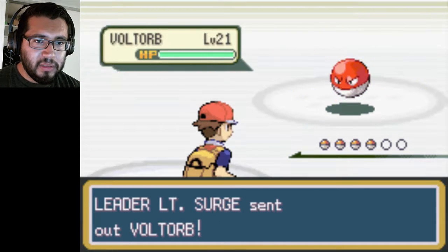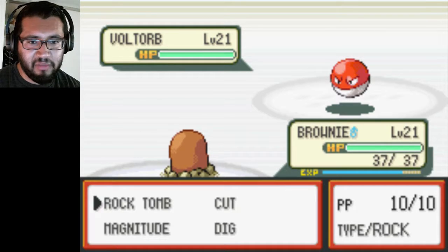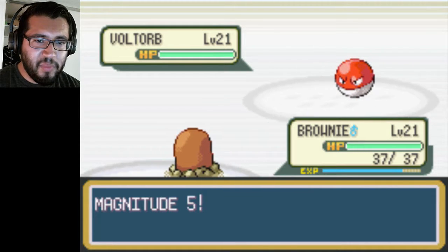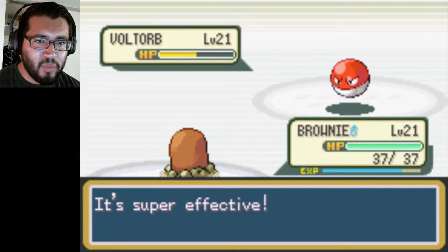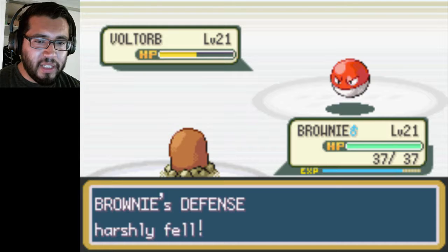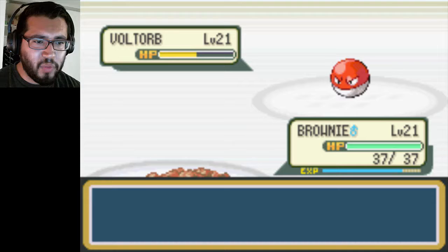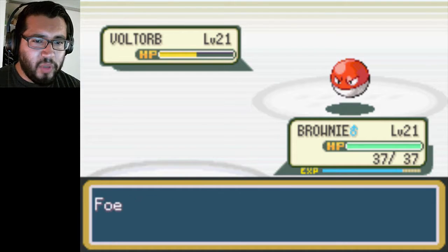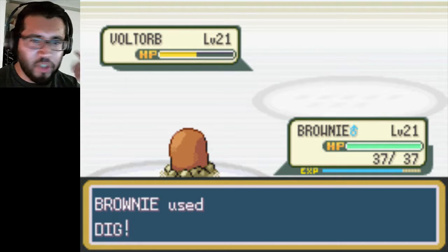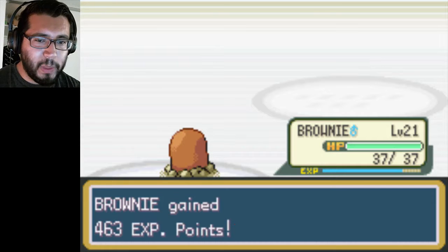Voltorb, level 21. As the Pokemon gets stronger and stronger as you progress. Brownie used Magnitude — Magnitude 5. Just a small little Magnitude, just a soft hit. Super effective. But you could have done a lot better. Alright, I gotta use Dig now — it's a must. What I should do is avoid being hit by any attacks as much as possible. That's at least my strategy for this matchup, because I intend to keep Brownie up for all these Pokemon and Raichu.